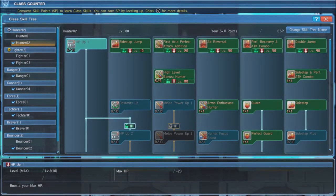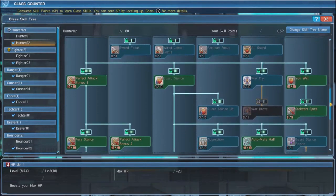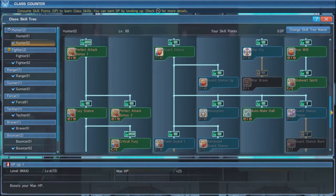On the Hunter tree, we will first put 6 points into HP Up 1. At level 80, we also put 5 points into High Level Bonus Hunter, in order to get another 105% damage bonus. Be sure to max out Perfect Attack bonus 1 and 2 to gain a 220% damage boost when landing Perfect Attacks.